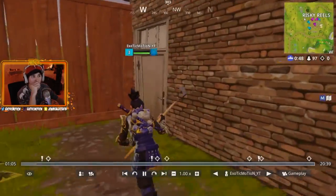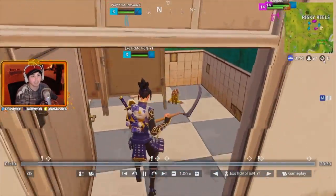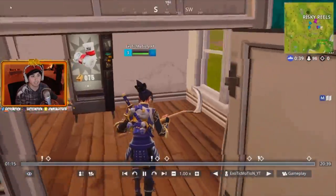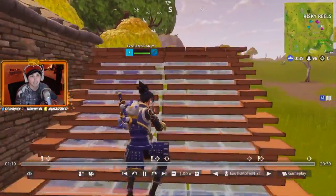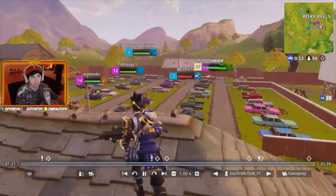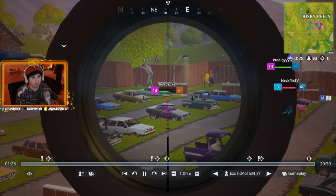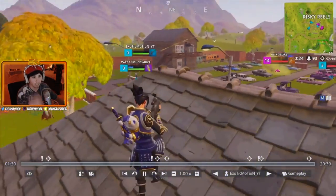As you guys can see, first thing we do is land over here at Risky Reels. Instantly I find two blue pump shotguns. My teammate says he needs help - I find an AR, but there's a chest I don't have time to get. I had to get out there as quick as I can to help my teammate because he ended up getting knocked. I'm checking around to see if anyone's going to thirst him.